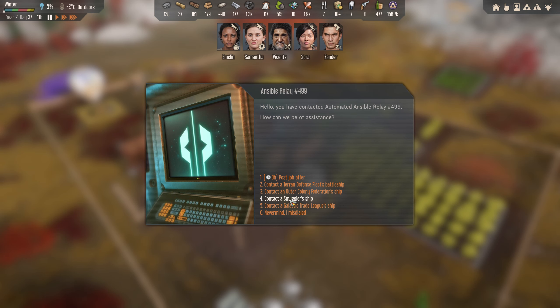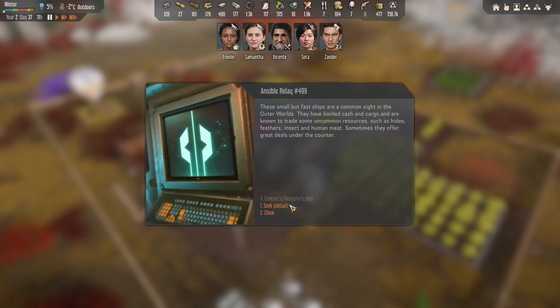Contact a smuggler's ship - I'm not sure, I'm going to do this because I don't know what we can do. But these small but fast ships are a common sight in the outer worlds. They have limited cash and cargo and are known to trade some uncommon resources - hides, feathers, insects and human meat. Sometimes they offer great deals under the counter.